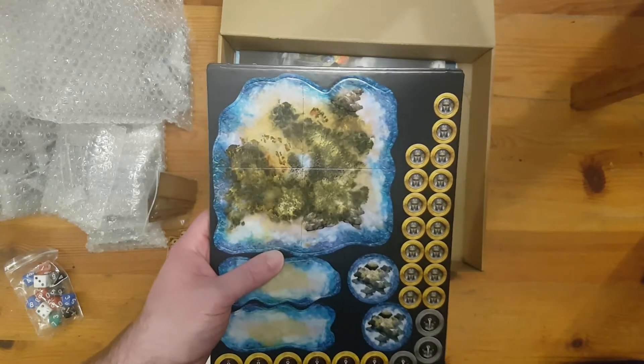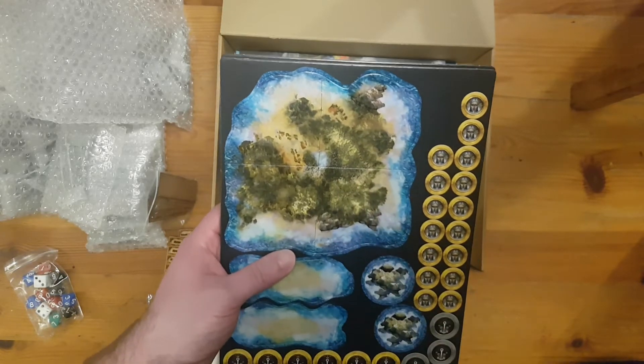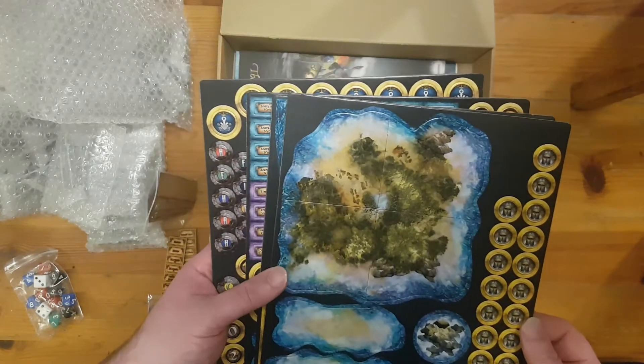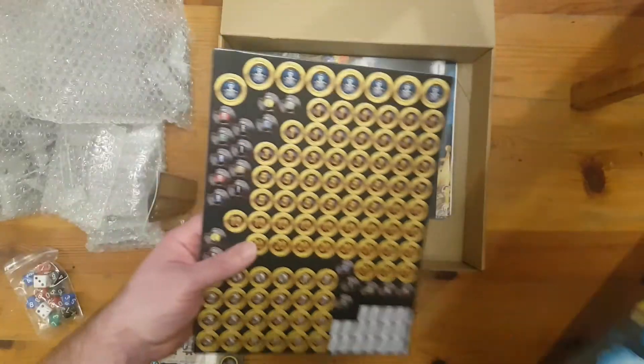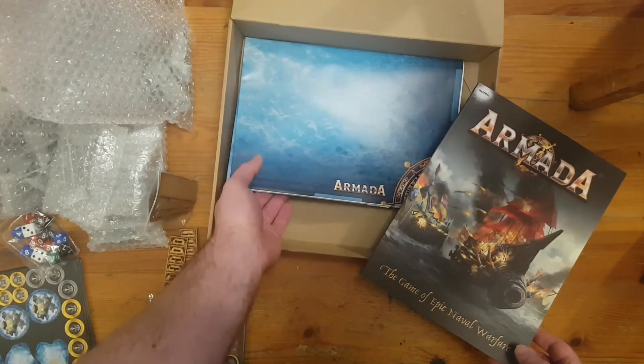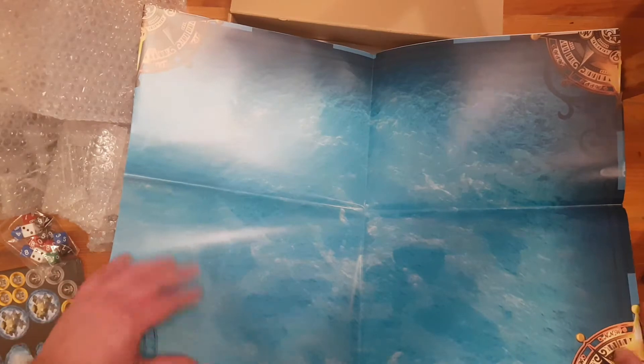Now I have plans, but this terrain was certainly something you can start off with and I will be playing a few games with these before my plans come into effect. We have the rulebook, which I will look at momentarily, and then in the bottom, gaming mats.